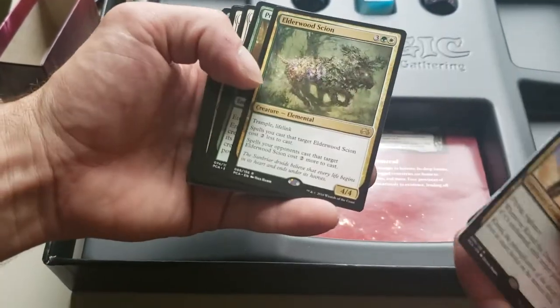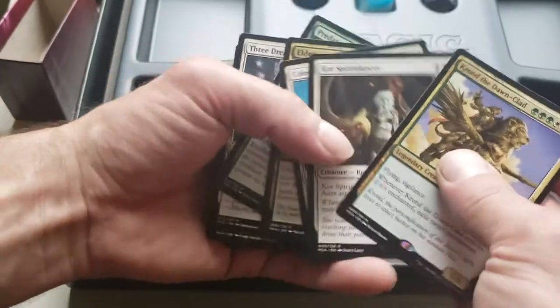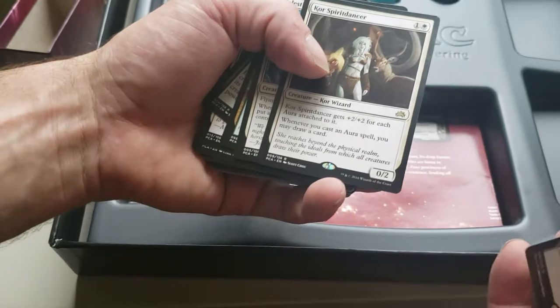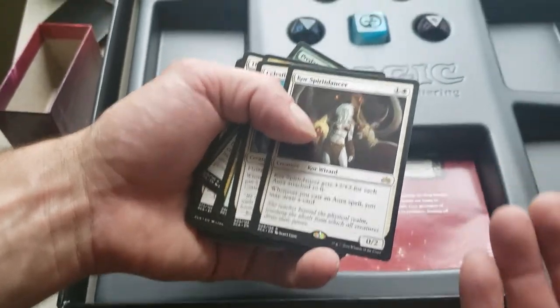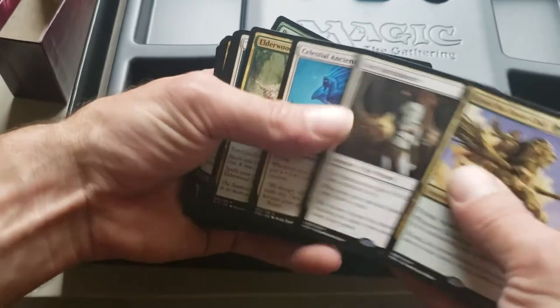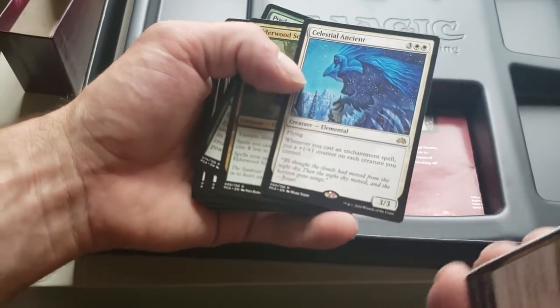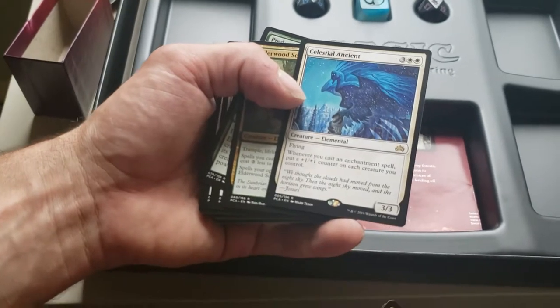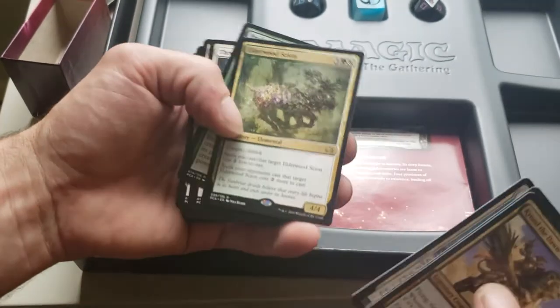Yeah, lots of things to do with enchantments in here. We've got Core Spirit Dancer — gets +2/+2 for each aura attached to it, that's cool. I think I have a different deck that's going to go into that. Celestial Ancient — whenever you cast an enchantment spell, put a +1/+1 counter on each creature you control. That's a little OP.